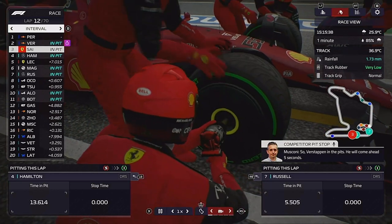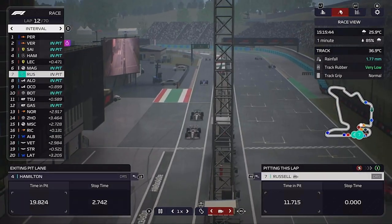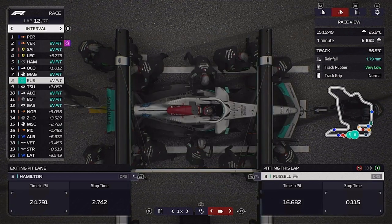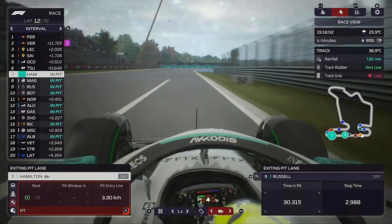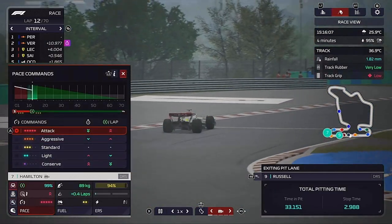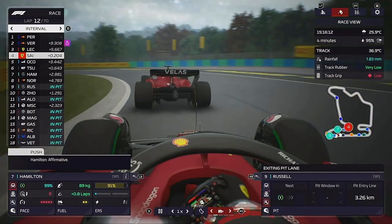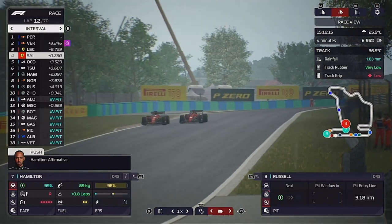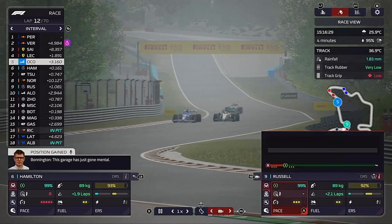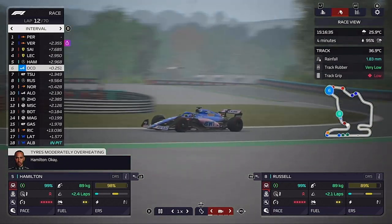Max Verstappen pits for inters as well - of course he has to, otherwise he'd lose too much time. Then the Ferrari pits. Lewis is in and we just about manage the double stack - can we get George back out ahead of the Haas? Out comes Lewis - now hopefully he can gain some time on those behind, like he was doing before. This is Ocon struggling and Leclerc is out there on mediums, also struggling. Hamilton passes Ocon who is actually on the full wet tyres.